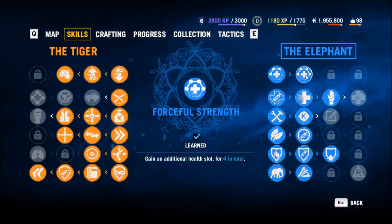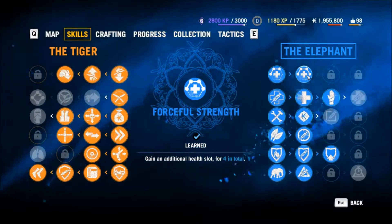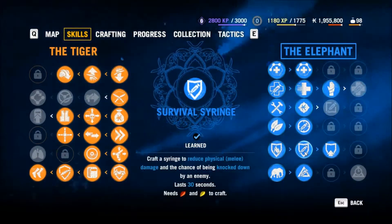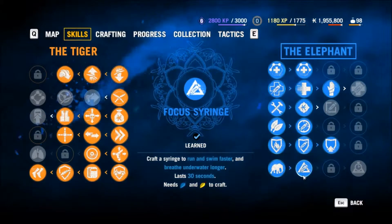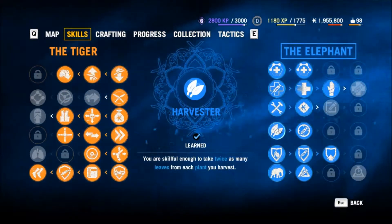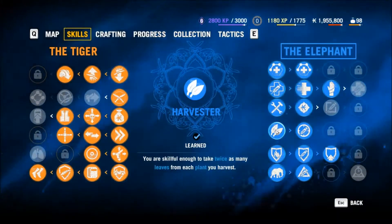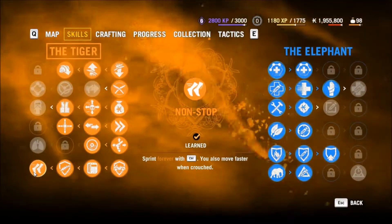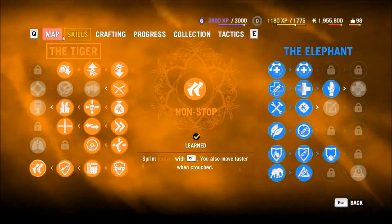Here are my picks for what's good. Add another health bar — this goes well with the other skill that makes healing syringes heal 4 bars instead of 3. Crafting syringes: there are 4 syringes we can craft in addition to the healing syringe, and at last we can use those coloured leaves we've been collecting. Another good skill allows us to get 2 leaves instead of 1 whenever we harvest a plant. Healing syringes are great. Wouldn't it be great to be able to run forever without getting tired? This one is harder to get though.